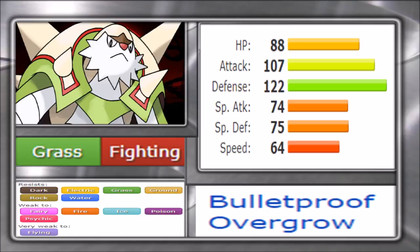Chesnaught's abilities are Overgrow and Bulletproof. Overgrow really just forces you to be at low health to activate it — besides a Belly Drum set there's not much reason to run it. Bulletproof on the other hand alleviates you from moves like Sludge Bomb, giving a complete immunity to one of the most common spam moves against grass types. It also makes you immune to Shadow Ball, so Gengar has a potentially rough time versus Chesnaught. That combination of defensive typing and Bulletproof makes it tougher for a lot of matchups to deal with Chesnaught effectively.